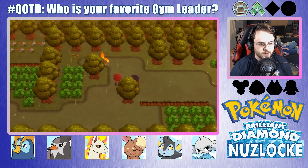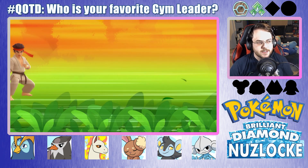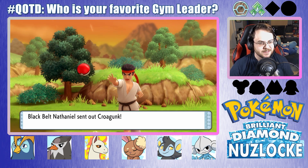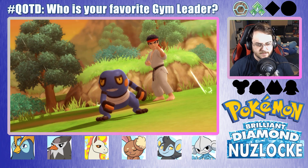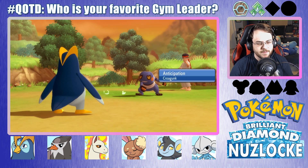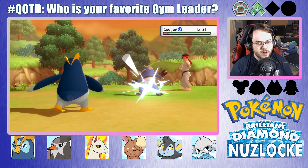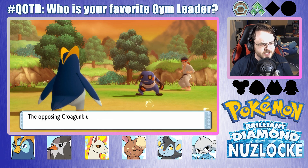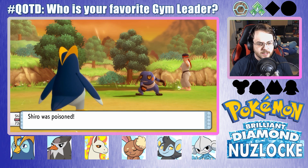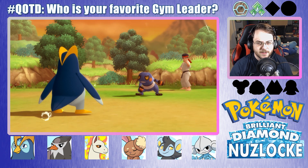I guess that's just a shortcut. Getting past all these trainers. They're all Black Belts too. I wonder if it would be worth it to have a Croagunk on our team, because it's weak to so many things — it's four times weak to Psychic. But it's also a strong Poison-type, a strong Fighting-type. Is it worth it to try and get one? The only real place to try and pick one up is the Great Marsh anyway, and it's like a 10% chance of getting Croagunk or something else.